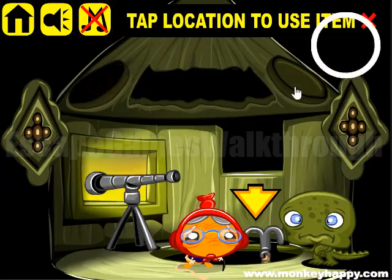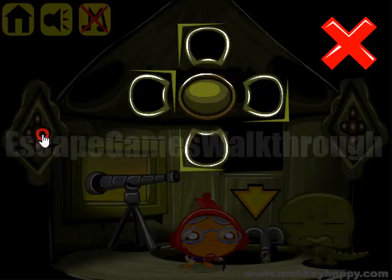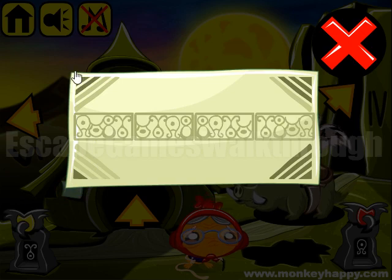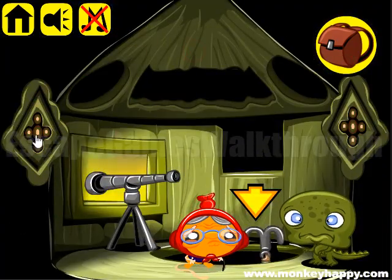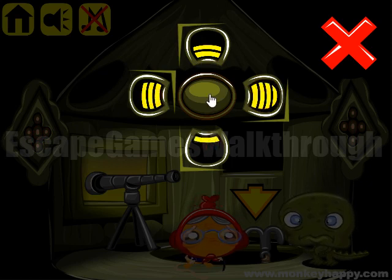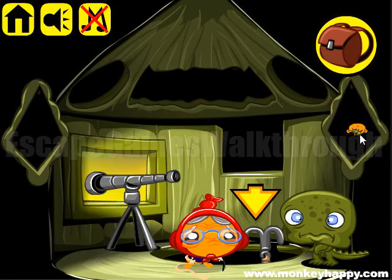Here we can break two doors. We already have 38 bugs and need to find two more — they are hidden here. To open these locks, we set the correct number of dashes. The hint is the corners near each dial: top-left two stripes, top-right three stripes, down-left one stripe, down-right four stripes. So we enter: top-left 2, top-right 3, down-right 4, down-left 1 — and the same pattern on the other lock: 3, 1, 2, 4.